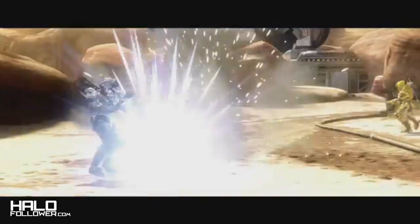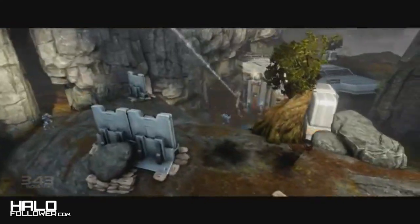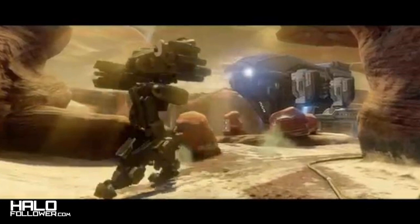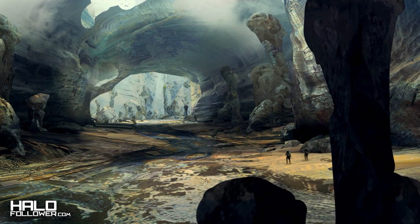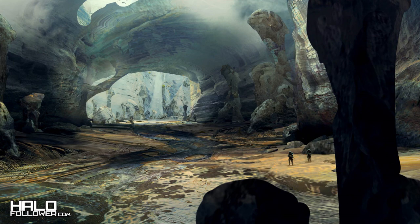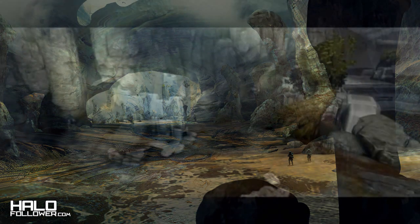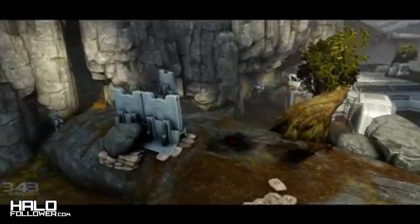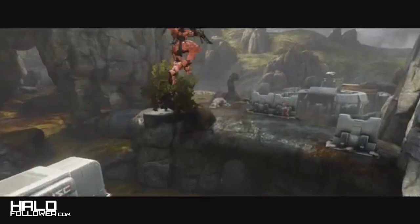We have Daybreak, Outcast, and Perdition. Outcast seems to be a little deserty, and from the concept art it looks like there's a lot of natural things going on — arches, tunnels, a lot of natural geography. Daybreak kind of looks like the first Halo Reach mission where it's all swampy, and from the concept art it looks pretty prominent.